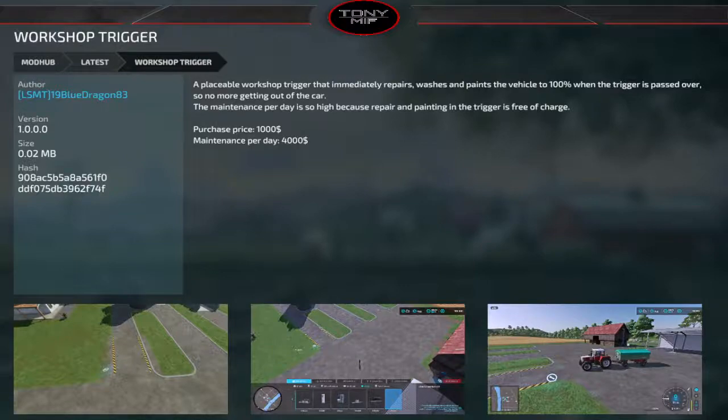New mods: the Workshop Trigger is a placeable workshop trigger — when triggered, it repairs, washes, and paints your vehicle 100% as you drive over it. You don't have to get out. It has a $4,000 maintenance cost per day, and that's because repair, painting, and all the triggers are free of charge when you use them.